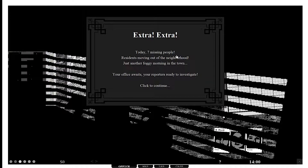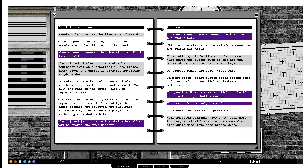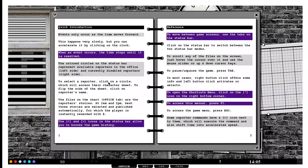Today seven people missing - I don't know why I read that backwards. Residents moving out of the neighborhood, just another foggy morning in the town. That's a lot of reading. Events only occur at the times - as the time moves forward. Yep, this happens very slowly. The time stops until it is resolved. The files on the chart office tab are reporter stories at 2 AM and 2 PM. Best three stories are selected and published.